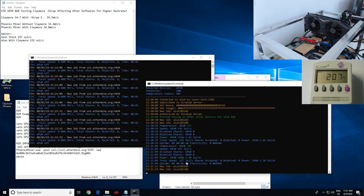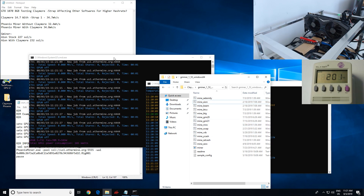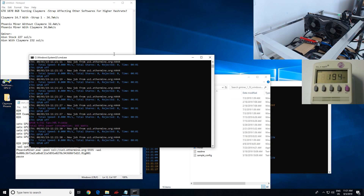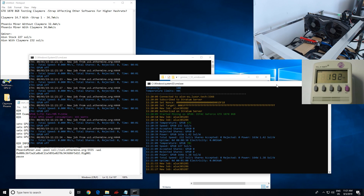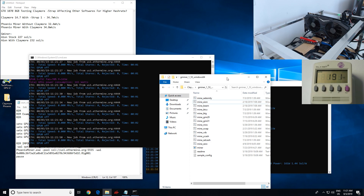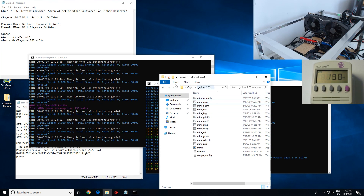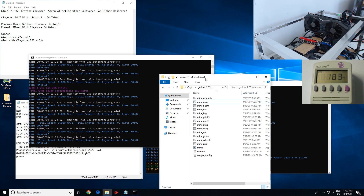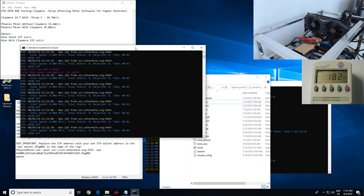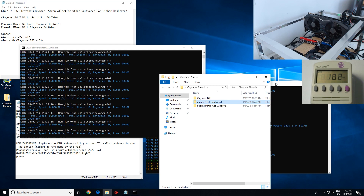My thought process here is that since Aeon and a lot of other algorithms are core dependent, and because these memory straps that Claymore injects are for memory — not for the core of the card — that's probably why we're not seeing a huge difference. In my other testing I did see it go up about five to ten sols with the straps injected, so results may vary depending on your card. Give it a try — you don't have to use GMiner, but once you have Claymore 14.7 running with the GPU disabled and the window running, you can try it on any other mining software to see if you're able to get a little bit more hash rate out of them.